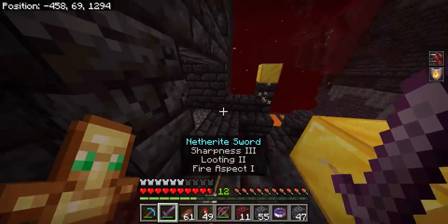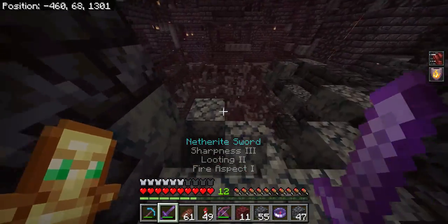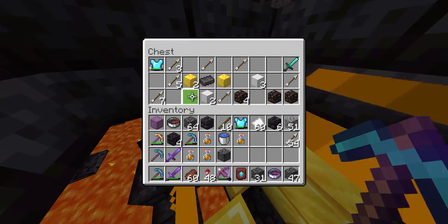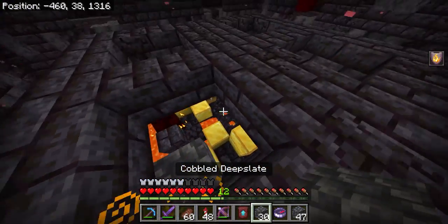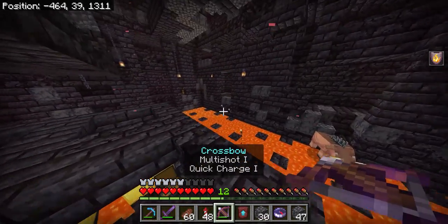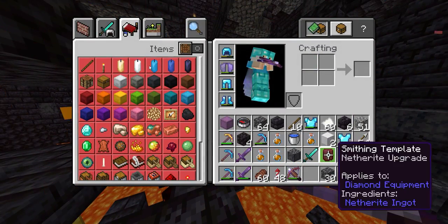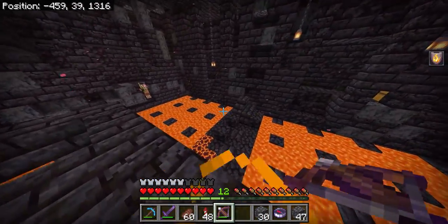This is the bastion, like we just talked about — this is where you're going to find the templates. A lot of people make a mistake here, so pay attention. You're going to look for chests; there's always a chest in the middle, especially in a big one like this. There are typically two or three chests, and I've found up to six or seven in a whole full bastion. You're looking for this item right here — it's called the Smithing Template: Netherite Upgrade.